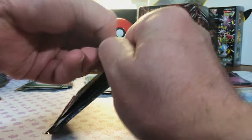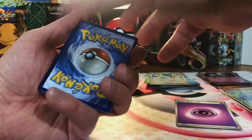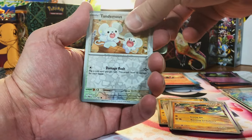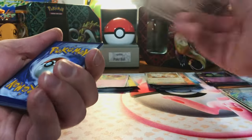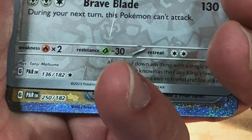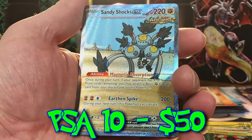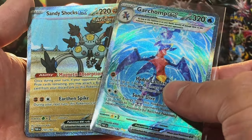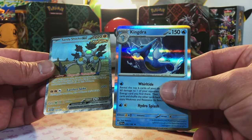Let's do that again! Started off incredibly slow, and now we pull the Garchomp EX Special. Croconaw, Toedscruel, and Exadrill Hollow. Hopefully we can do more of that as the opening continues. Zacian — look at that, another Special pull! Sanity Shocks. Two Specials from the same set in the same opening — now we are cooking. And a Kingdra Hollow — I've never actually pulled that one before.